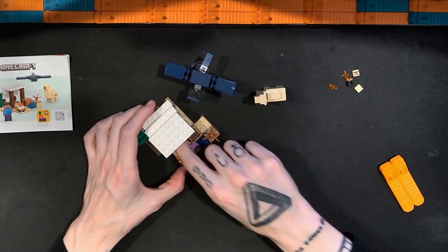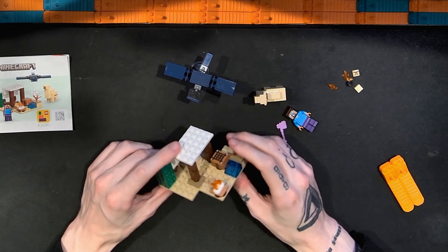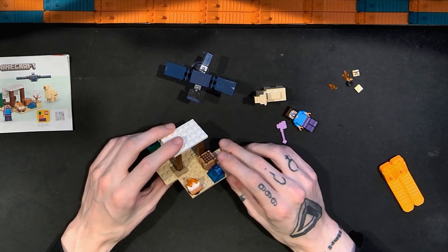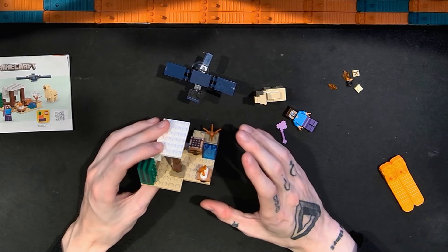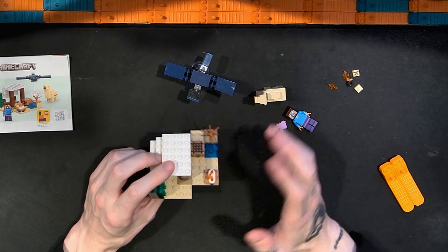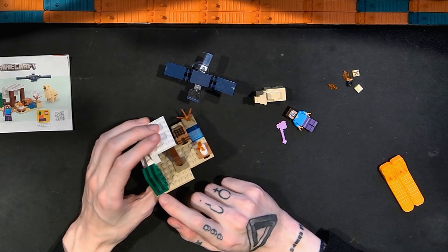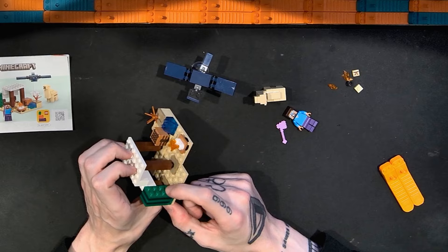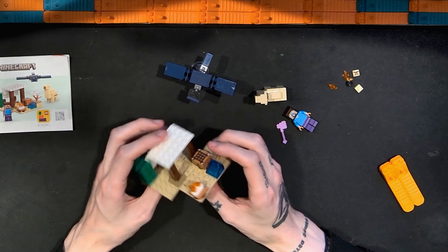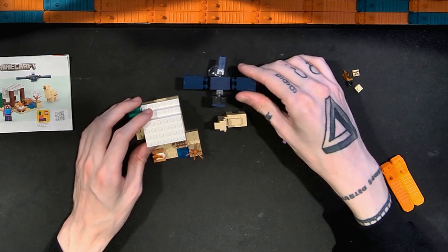Even with some smaller Minecraft sets — I believe even one of the other $10 sets came with TNT and a simple lever — it felt like more than this. We don't have a ton of big bricks either. The biggest elements are some relatively large plates. We have a two-by-four plus a couple plates, but it's just plates. The one-by-one pillar bricks are tall but not especially big, and everything is pretty narrow and thin.